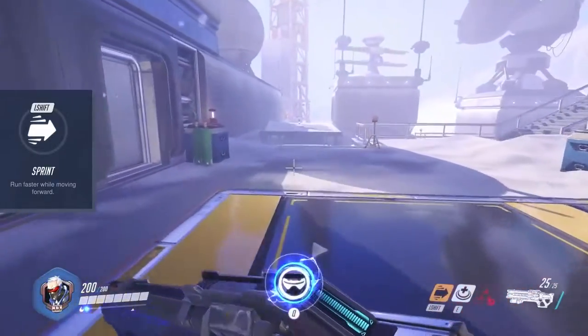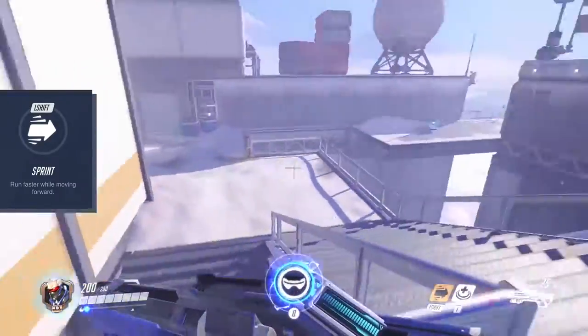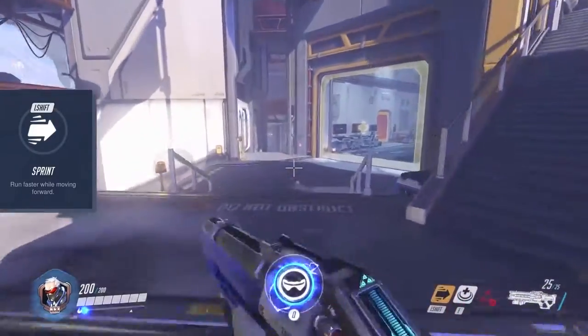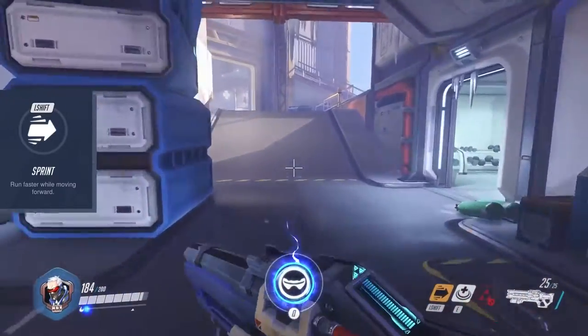On left shift you will find a simple sprint. Soldier 76 will sprint over any distance you like, as you know it from most first person shooters. There is no cooldown on this one. In order to fire you will have to stop sprinting first.